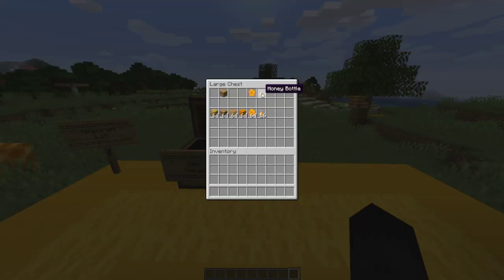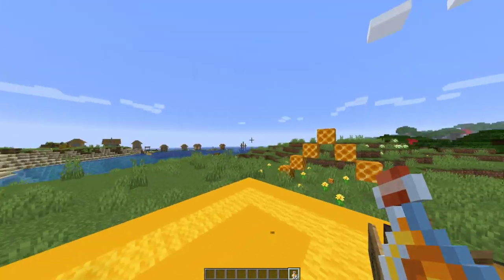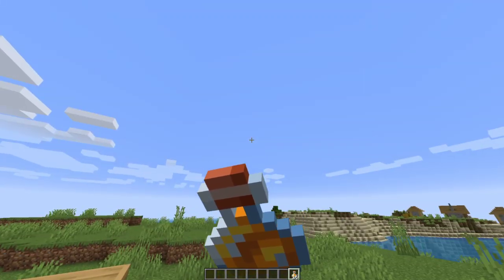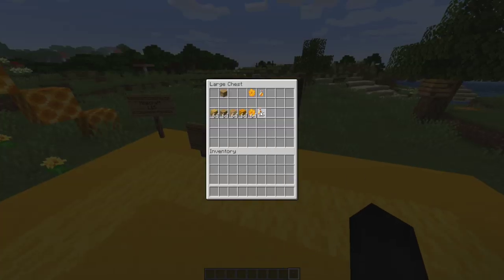Next up is honey bottles. Honey bottles are obtained by using a glass bottle on the hive or nest, as we stated before. It restores six hunger points (three shanks) and adds 2.4 saturation — essentially equivalent to bread. It removes the poison effect when consumed, so if you're ever poisoned, drinking honey will cure it. It can stack up to 16.